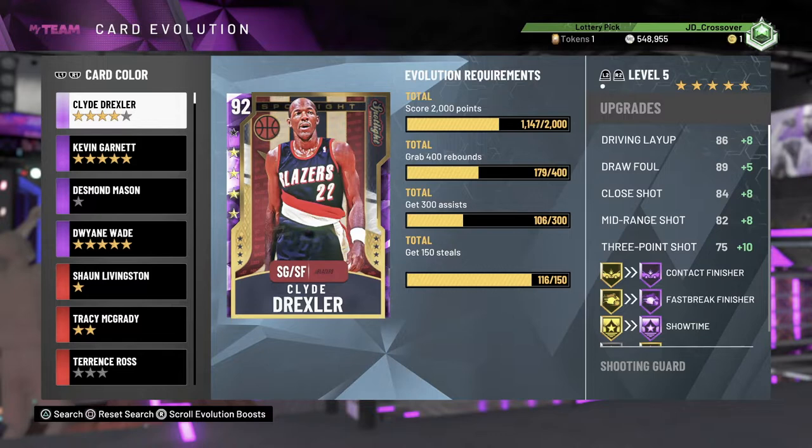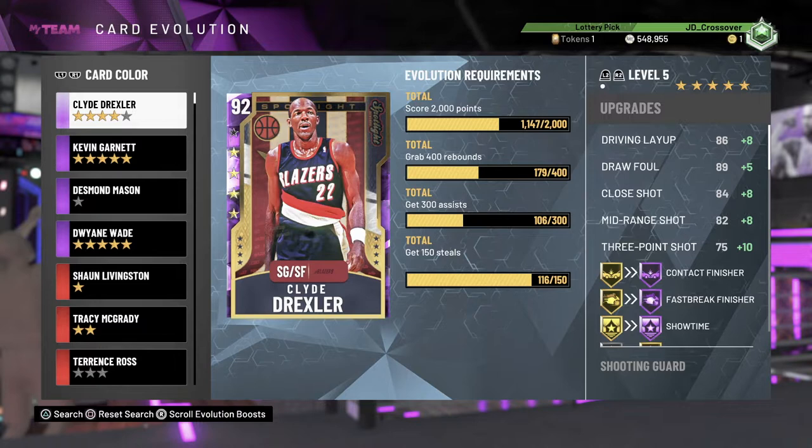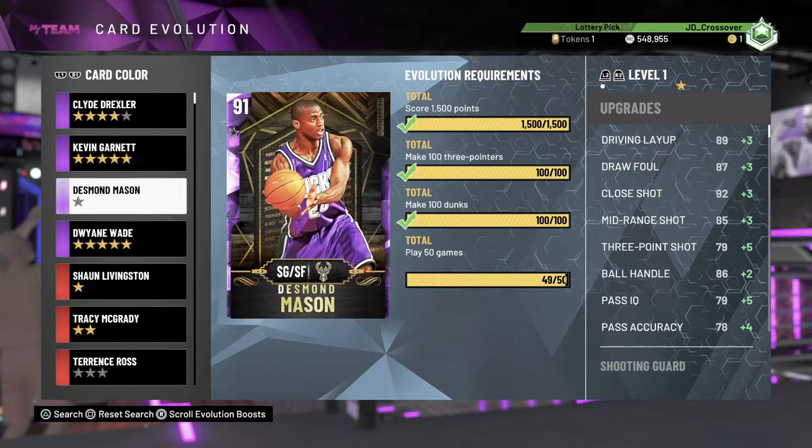That gets us on to a comment from Ian Fitton — shout out to you for leaving the comment. He says Drexler is a complete insane grind compared to Wade and Garnett, which I totally agree with. He's not a fan of how they keep giving some cards random grind stats — high rebounds on a guard is just stupid and they should stop people's stat cheating. They should just up the game count so you can't spam games and actually have to play them. With Desmond Mason, there was no way around getting up to 50 games — I had to play every single game.